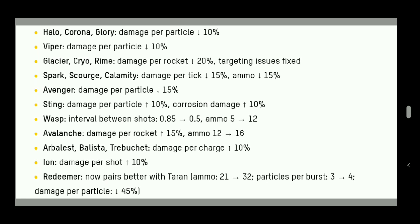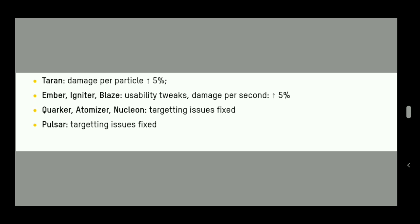Redeemer now pairs better with Taran. Ammo increases from 21 to 32, and particles per burst goes from 3 to 4 — so instead of three shots it now fires four bursts like a Taran. Damage per particle is minus 45%, which seems like a big nerf, but with the extra burst and increased ammo it should actually deal more total damage overall.